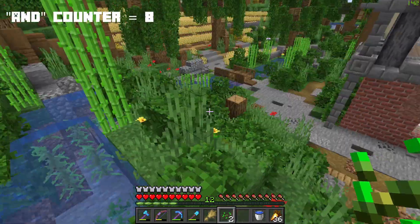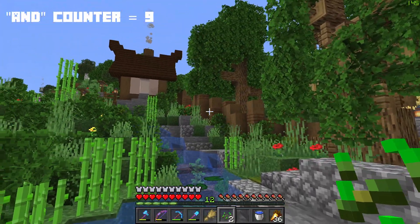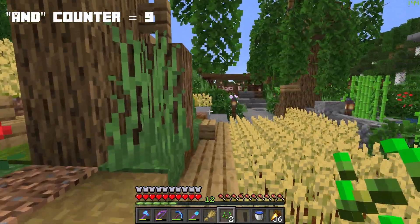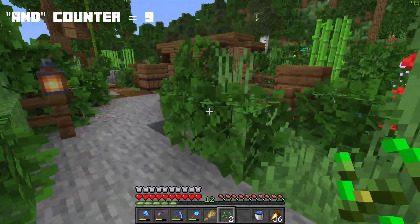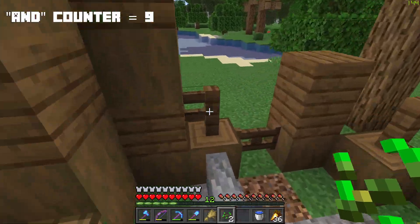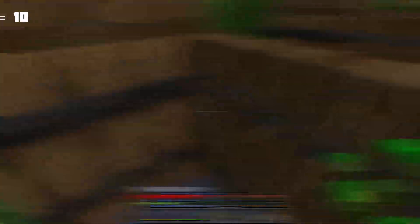There are still some things I want to do building-wise, and I think what I'm going to start off with is finishing this wall that goes around this area. I've decided that having a wall surrounding the whole village — because I don't want to expand it anymore now — is going to definitely help with the mobs and keeping this place a bit safer.